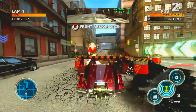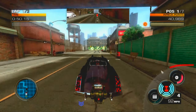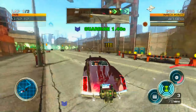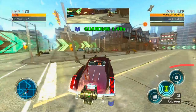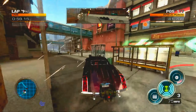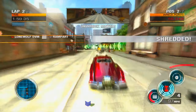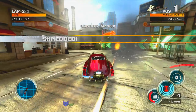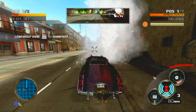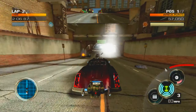In terms of the graphics, considering this came out in the very early days of the Xbox 360, it actually boasts impressive visuals. The environments are detailed and of course destructible, which was revolutionary at the time. It adds to the thrill watching buildings collapse and debris flying across the track. The vehicles themselves are well designed and can sustain damage, and the roads will show cracking and damage as you race across them with explosions going off all around you.